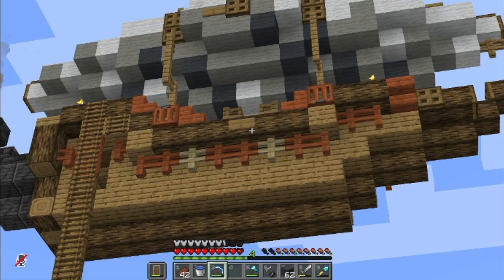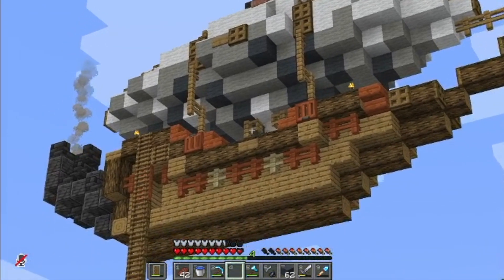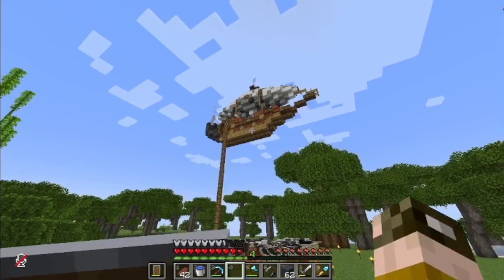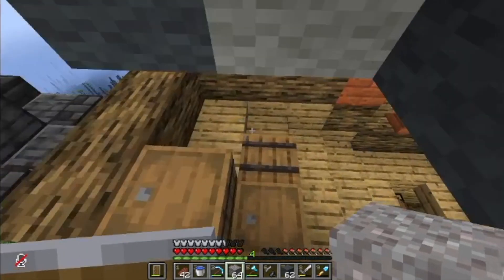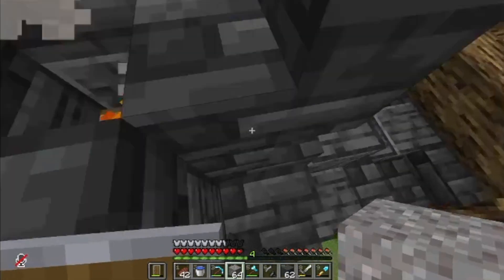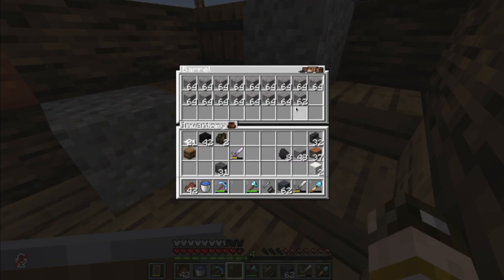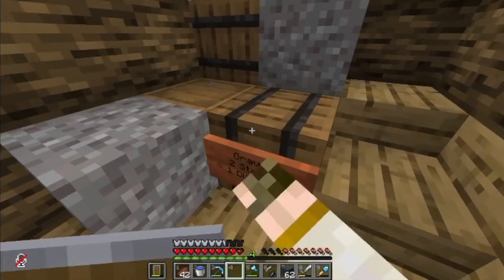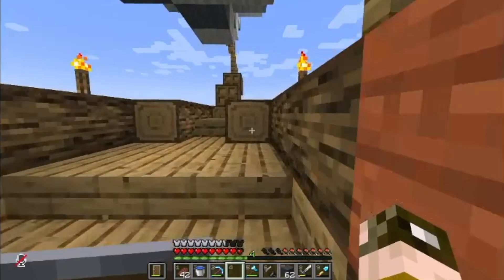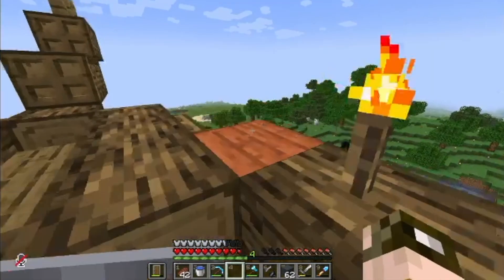I think I'm pretty much done with the very first airship — it is ready for business. I think once we get spruce and make more of these, they will look way better. We have a little ladder going up. At the back we have an exhaust pipe thing, and here I'm going to sell the gravel. What should the price be? I think that's a good price, and we can sell more things around here. I can store stuff back here under the planks.